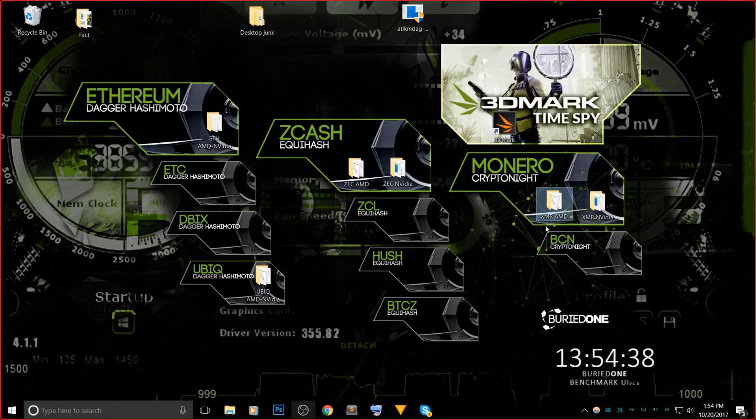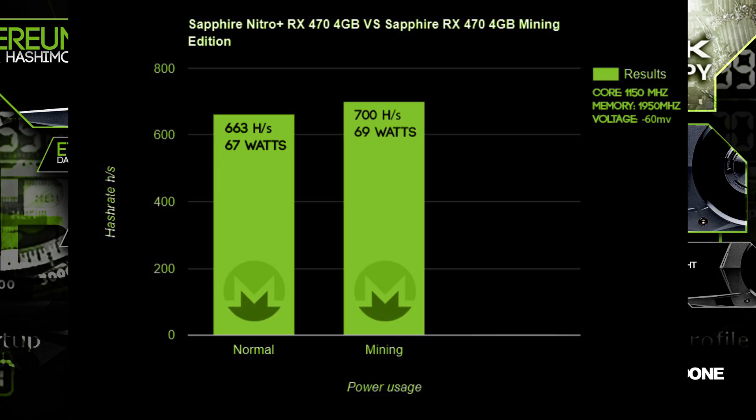Last but not least, we have Monero Mining benchmarks for both cards. The normal version did 663 hashes per second at 67 watts. The Mining Edition did 700 hashes per second at 69 watts — a little bit better, using only 2 watts extra for 40 additional hashes per second. We used the same core and memory settings across all benchmarks.